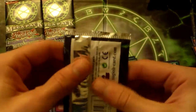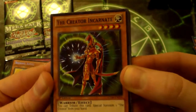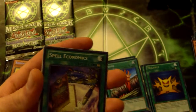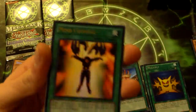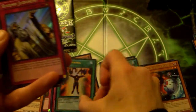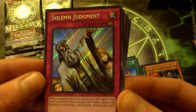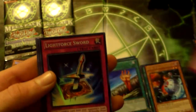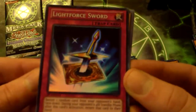Come on, let's get some better secret rares here - although I am grateful for secret rares in every pack. We got The Creator Incarnate, Spell Economics, a rare D.D. Scout Plane - oh very nice - an ultra rare Mind Control. And there we go, that's a good one - a secret rare Solemn Judgment. God I love this in secret rare, looks so nice. Awesome awesome awesome. And a super rare Light Force Sword. Good stuff.